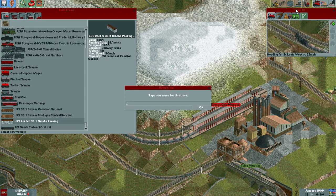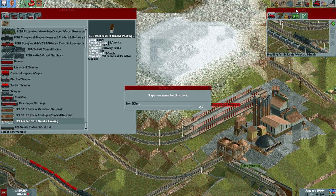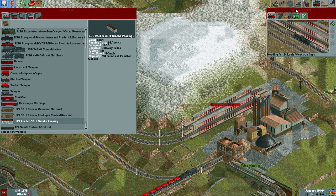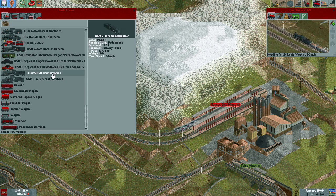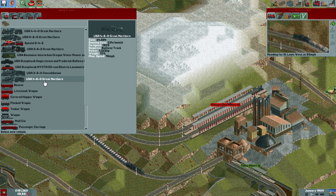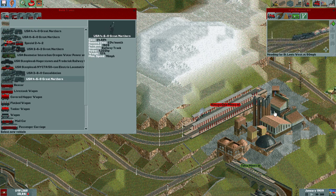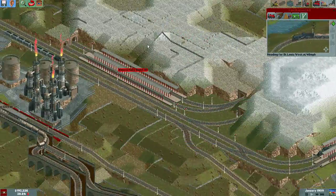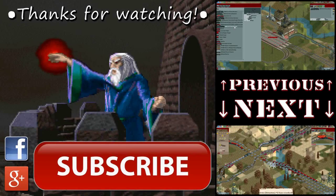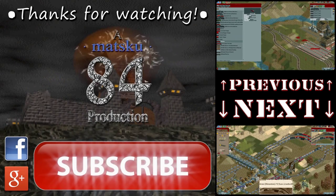Let's rename this train before I take a look at the new one. New locomotive — which one was it? The 460 Great Northern, 76 miles. But not as powerful as this one. So it's good for passenger traffic, but not for cargo. I'll see you next time.